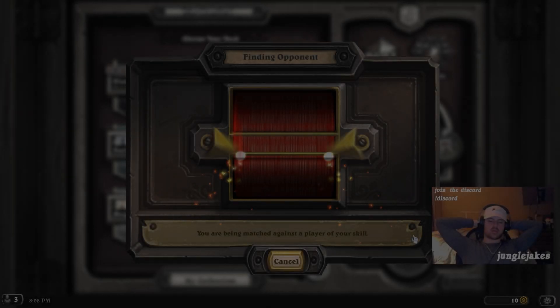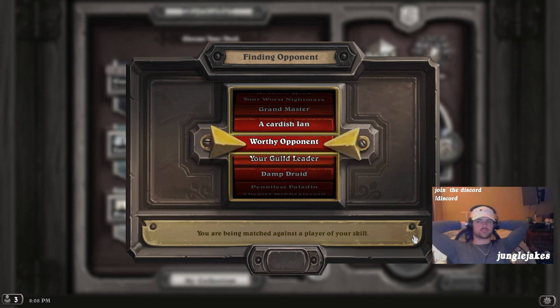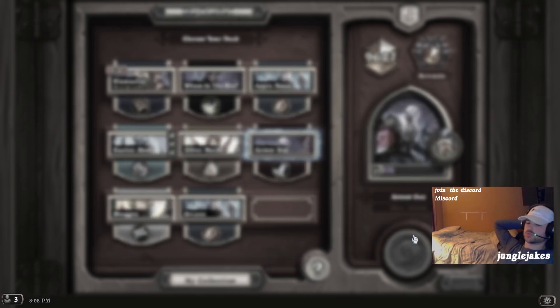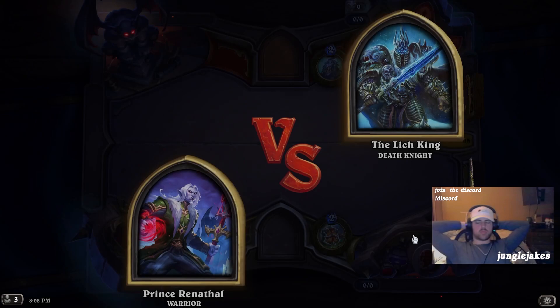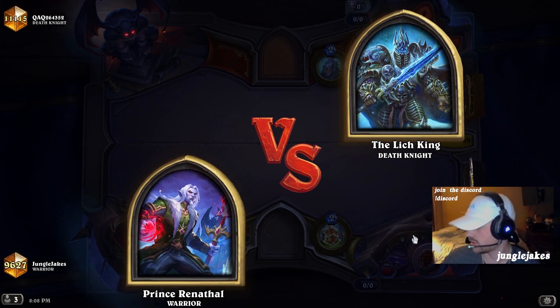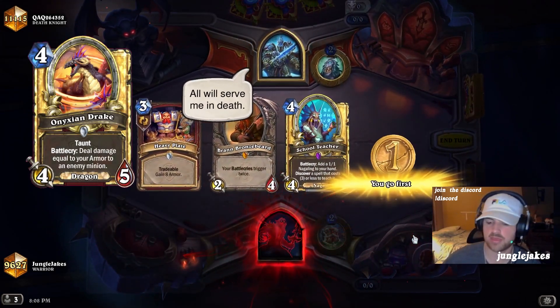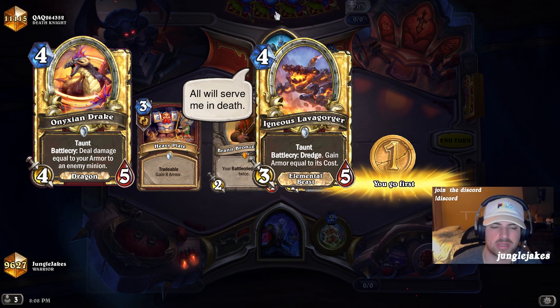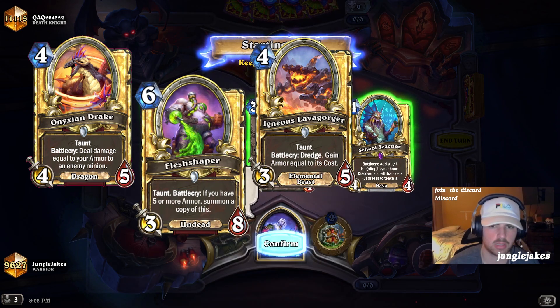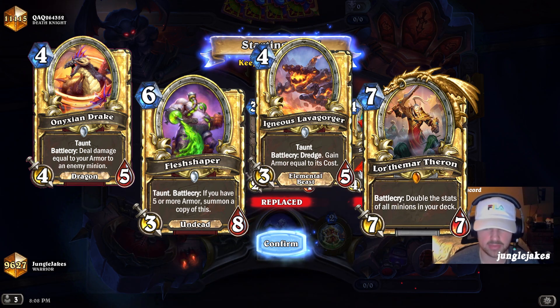Real quick before we get into this incredible game, I wanted to give a rundown on the deck we're playing and what we're going up against. Control Death Knight is very popular - nothing crazy there. But we're running a really off-meta control warrior deck that revolves around duplicating all of our biggest taunt minions, like Flesh Shaper, drawing into Lorthomar, and doubling stats over and over to fend off control decks and outvalue opponents in the late game.